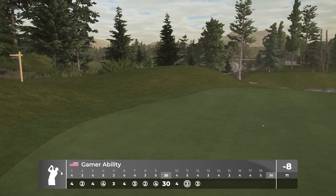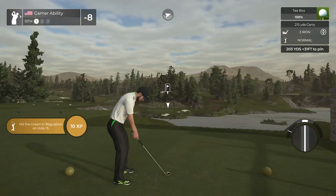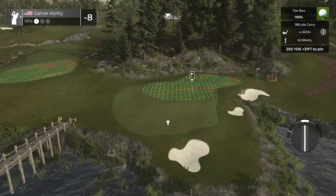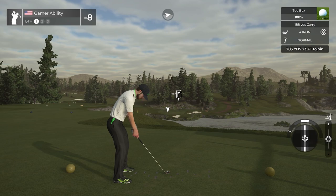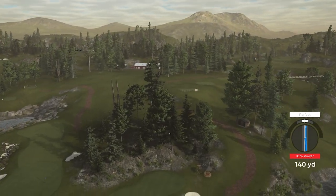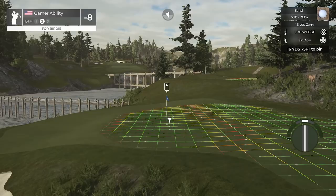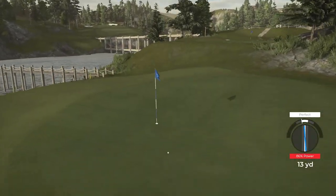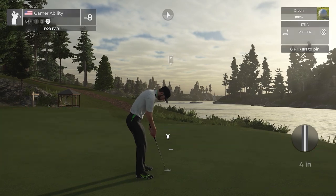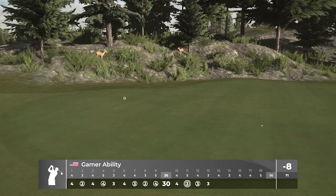Birdie, birdie, birdie, par, eagle, birdie stretch going on here — eight under through 12 with plenty of golf left. Love this par three — really good view. I would not want to walk across that bridge though, to be honest. 188 is going to fly 198 — should be right up there on the green. The wind's really taking that ball — yeah, that's gone. Another day at the beach for Ryan. Good thing he brought his suntan lotion. We'll take a nice little recovery shot out of the bunker. Let's get a par — we celebrate pars here!